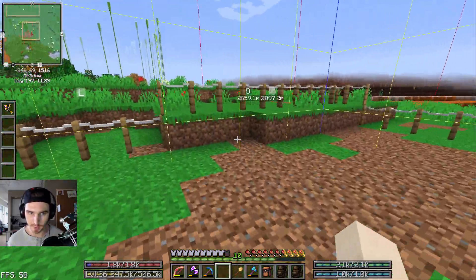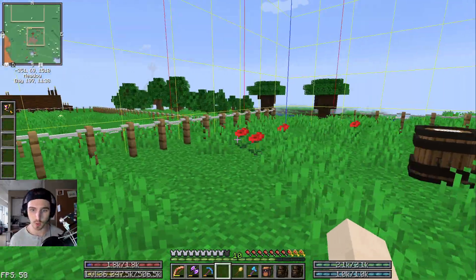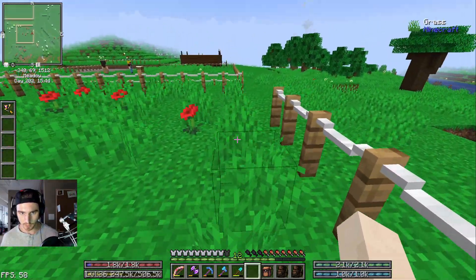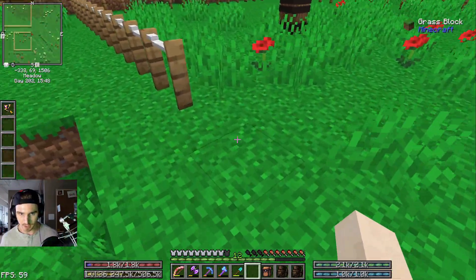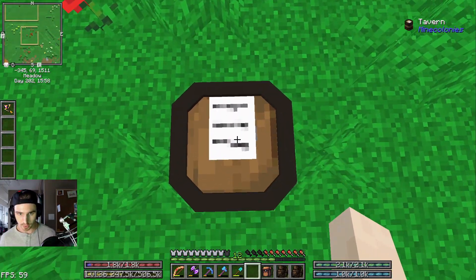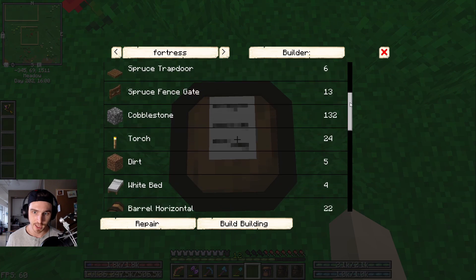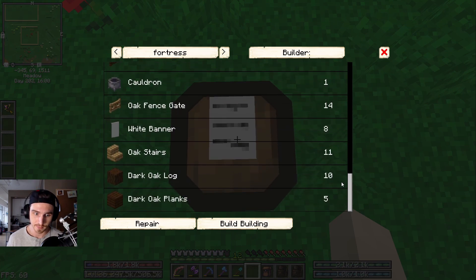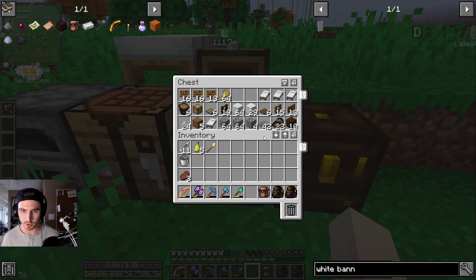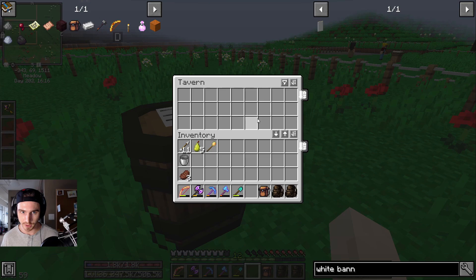I'm going to do a little adjustment here before we get this build started so that all of these perimeters are on the same level and the construction goes smoothly. I cleared some of the dirt around this perimeter so that everything is a perfect square. These perimeter blocks seem to be underneath this dirt, but I don't think it'll affect how the tavern turns out. We also took a look at what the tavern requires — it's quite an extensive list of everything needed for the builder to create this structure.